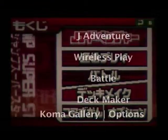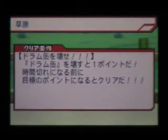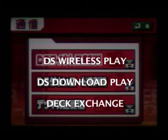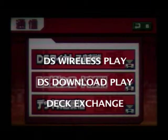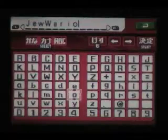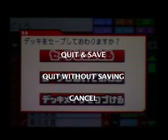Now let's tackle the menus — these are essential to getting anywhere in the game. Jump Adventure is the storyline mode; to play it you need to complete different tasks, which are in Japanese, so this is where you need a walkthrough. There's also multiplayer for multiple cards, a download option to trade decks your friends have made, and the Deck Maker where you make custom decks, edit them, rename them, copy them, switch them around, or delete them. When done, you can quit and save or quit without saving.